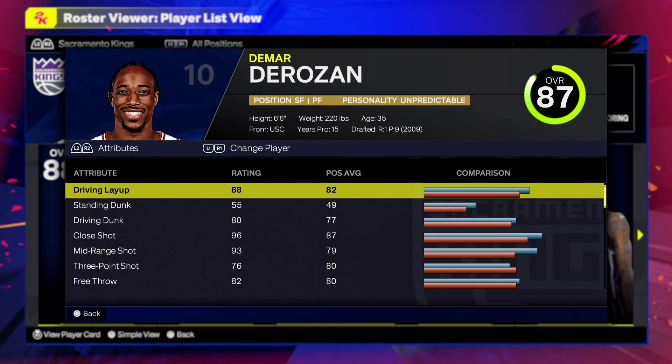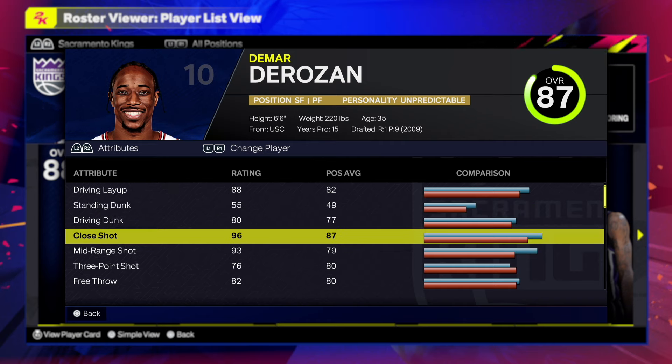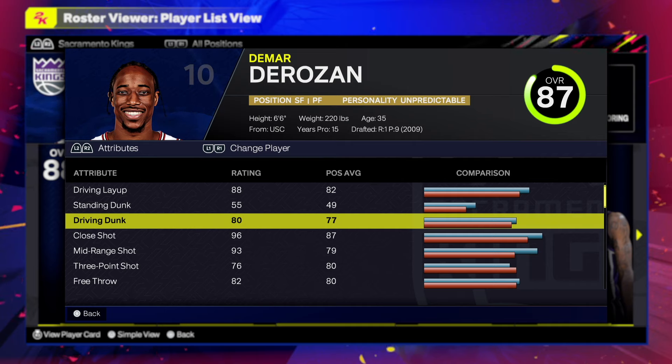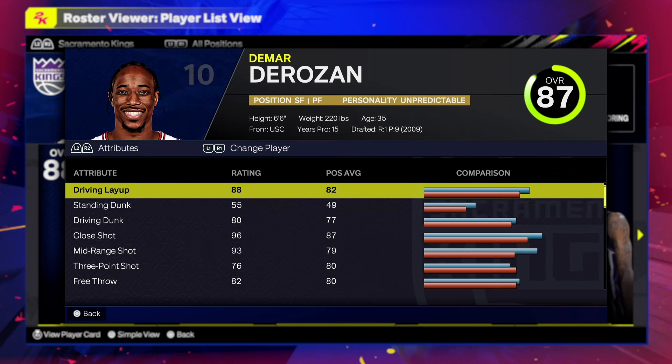First things first, when it comes to the finishing on the DeMar DeRozan build: 88 layup, 55 standing dunk, 80 driving dunk, 96 close shot. Jeez Louise — 96 close shot, but I'm not surprised because the majority of NBA players should know how to make a close shot. And 80 driving dunk is actually insane this year, it's like an op 75 but now it's souped up.